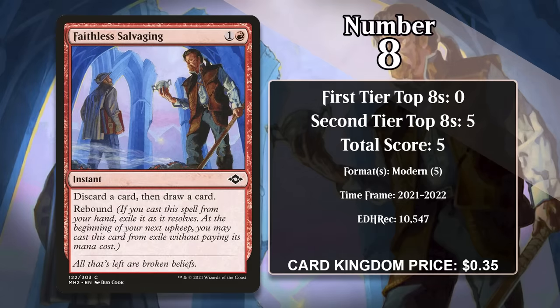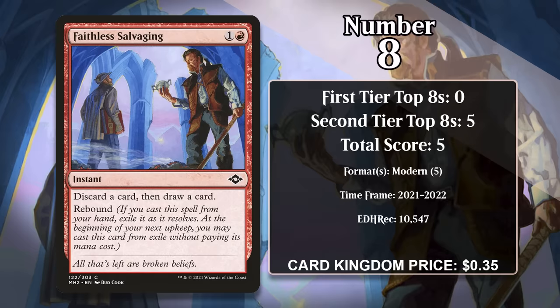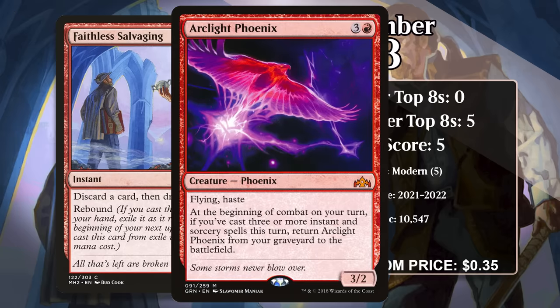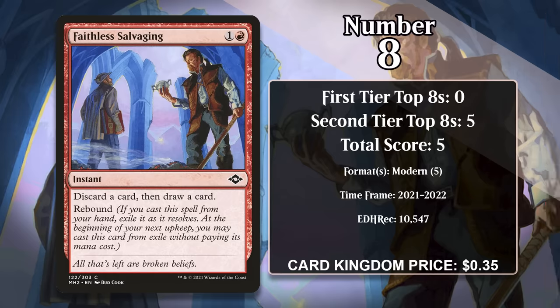At number 8, it's Faithless Salvaging. For 1 generic and a red, this instant lets you discard a card and draw a card. This is kind of a fun replacement for Faithless Looting, which was banned in Modern before Faithless Salvaging got printed. While it's not quite as good as Looting — which lets you draw 2 and discard 2 for only 1 red and has flashback — Faithless Salvaging is good for the same reason Looting is: it helps you load your graveyard and dig deeper into your deck, pretty efficiently. It's gained all of its points in Modern Arclight Phoenix decks, which like getting stuff in the graveyard and casting as many spells as possible. It doesn't have any points since 2022, though.